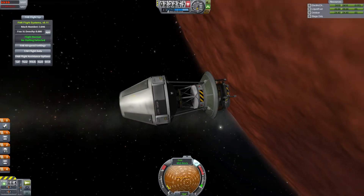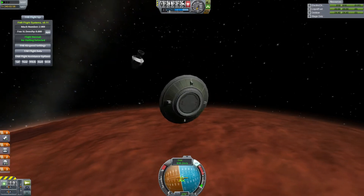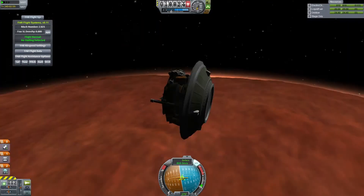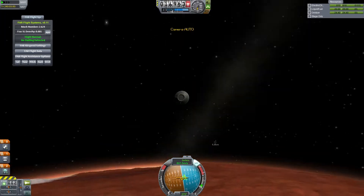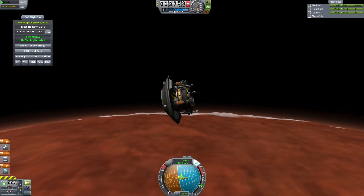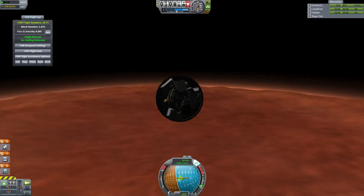So we're entering the atmosphere. I do have deadly re-entry installed, but for some reason I didn't use a heat shield — I forgot why, I know there was some reason it didn't clip on right or something. It's not like I need a real heat shield anyway, it is Duna. So we have some epic, dramatic music playing in the background as we enter the atmosphere.